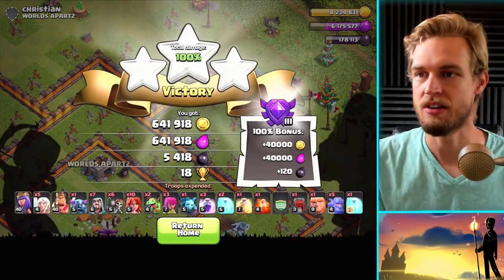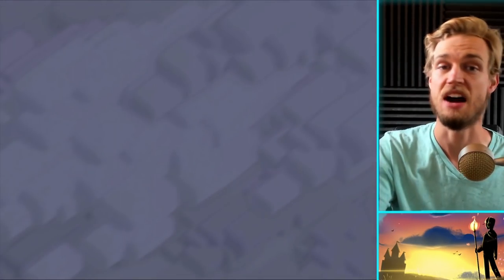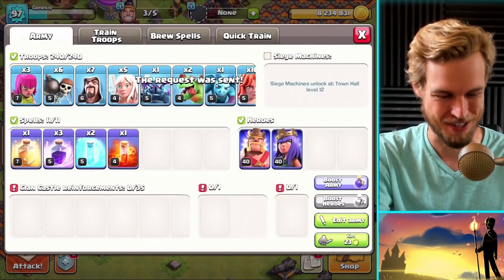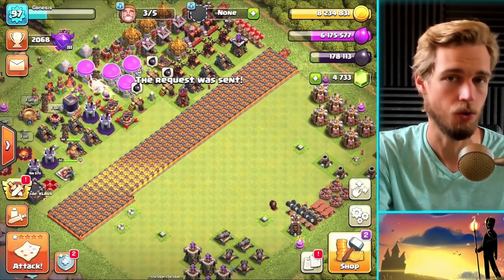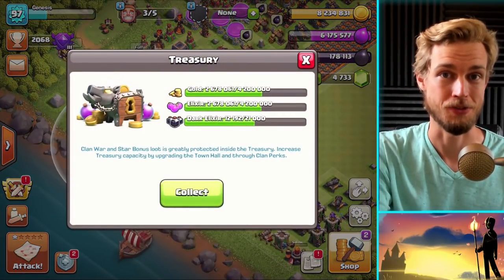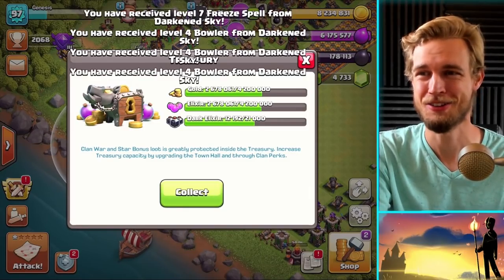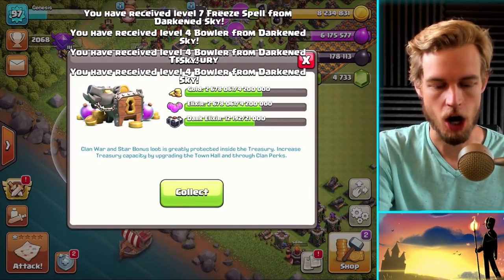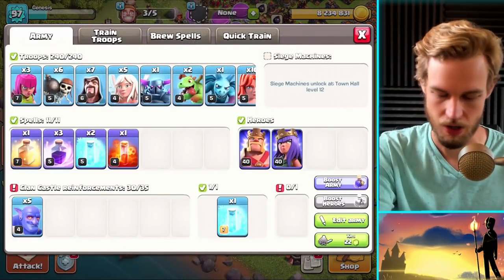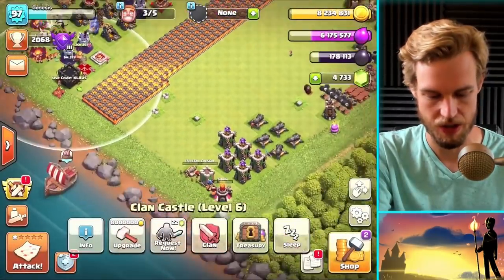That was awesome — we ended up with over 680,000 gold and elixir plus 5,500 dark elixir. I've already maxed out gold pretty much, and don't forget we have a treasury. For the first time ever, we have too much loot — that's insane. Thanks to DarkenedSky for the bowlers and freeze spell.